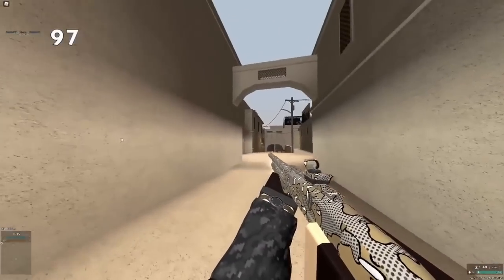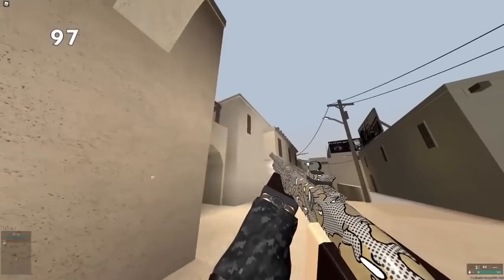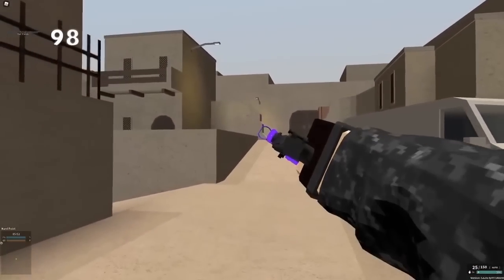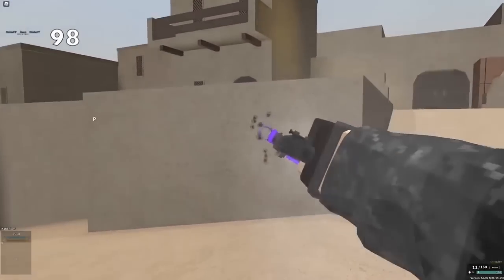The flashlight attachment is basically useless. During 2020 Halloween, you could actually use it for a certain map, but it wasn't even effective then. Some weird attachments give you alt aim, like remove stock on the Vector and the Drum Mag Tommy Gun.